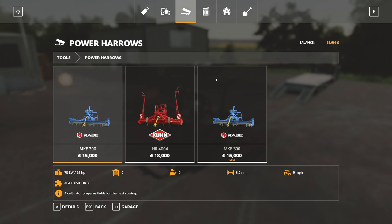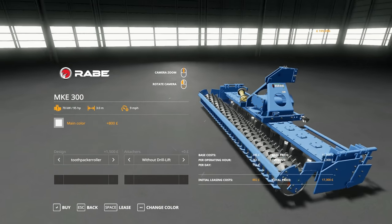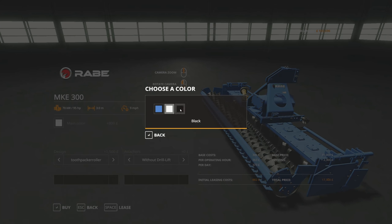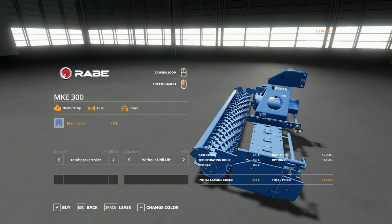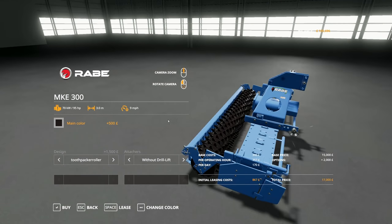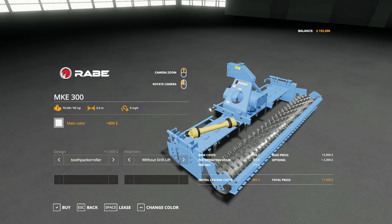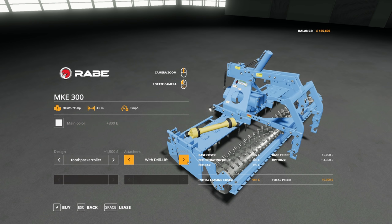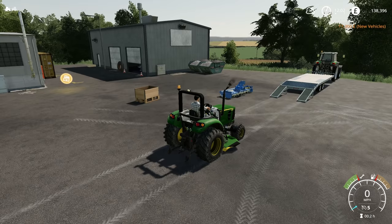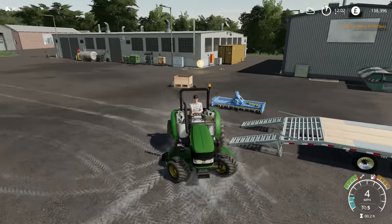No doubt it comes under either Power Harrows or Cultivators. It is quite expensive. We've got the Toothpack Roller and also the Tube Rod Roller, and we can customise the colours of those. I think just the blue is a bit too boring - the black looks pretty good, but I think I might go for stone and steel. I love how the PTO shaft is just sat there on the implement. So without a drill lift - yeah, definitely without. Let's purchase that. It should be alright for this tractor. This actually is a fairly big tractor, and that has spawned very close to my trailer.